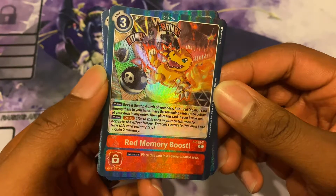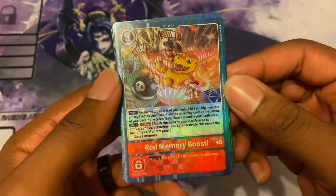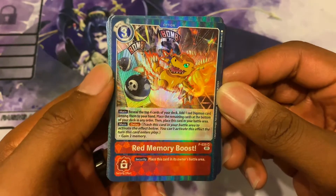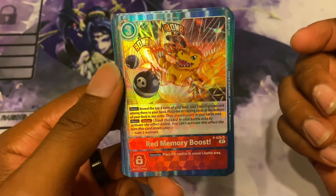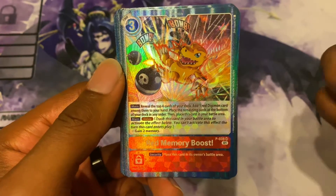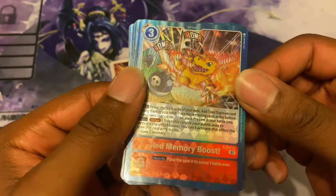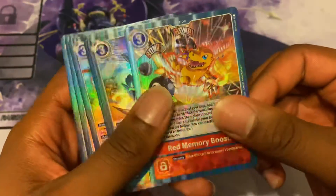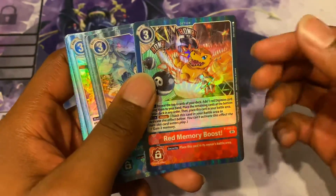Then place this card in your battle area. Main delay — which I'm pretty sure delay means you wait a turn. Trash this card. So you play it, get a Digimon to your hand. Then next turn, trash it and get two memory. It's basically like an equalizer, because you get to add a card — so you can say that's memory — and the next turn you get two memories.